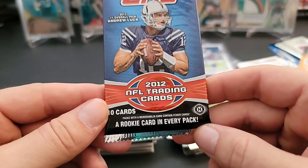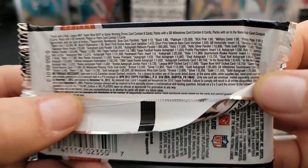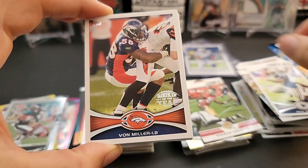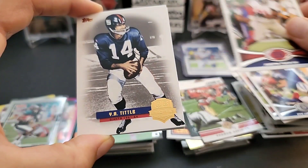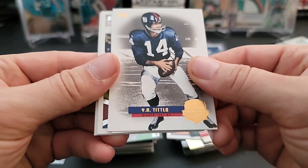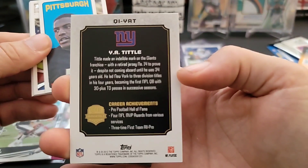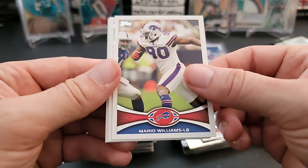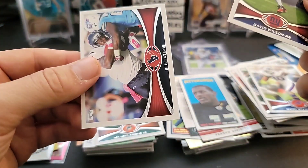2012 Topps hobby pack - as usual a giant checklist and one auto and one mem per hobby box. Felix Jones, Von Miller, Pat Swilling, Justin Tuck, Y.A. Tittle. Oh nice, we got one of those tall boy inserts - Y.A. Tittle insert card, pretty cool! Mike Wallace insert card, Mario Williams, Michael Agnew again, David Wilson, and Ben Tate.